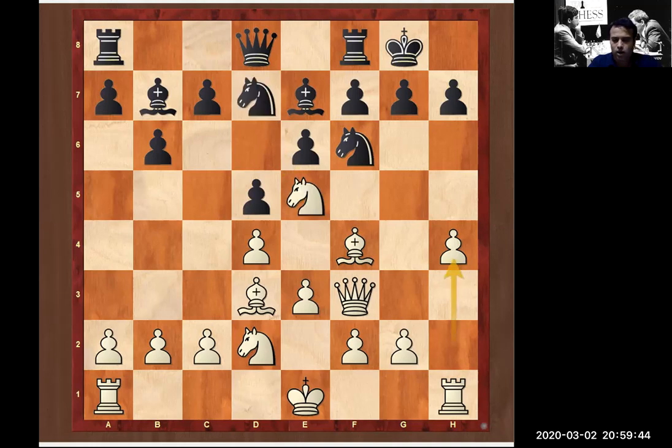Black went for knight c5, planning to attack the bishop. Now here is how to make a decision — chess sense is very important. If white just moves the bishop, it gives nothing — no tempo on the knight. Tom played dxe5. Now it's compulsory for black to move. There are only two moves available: knight e4 loses a pawn, so it's not possible. The only move is knight d7, and now of course black cannot take the pawn.